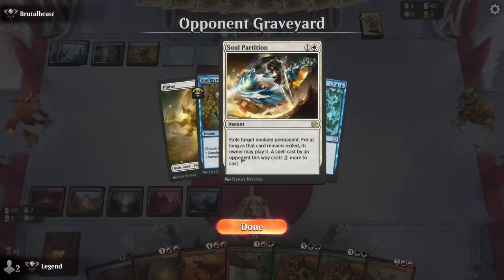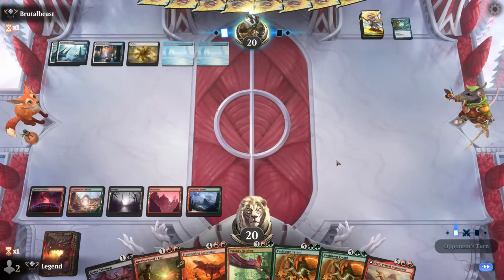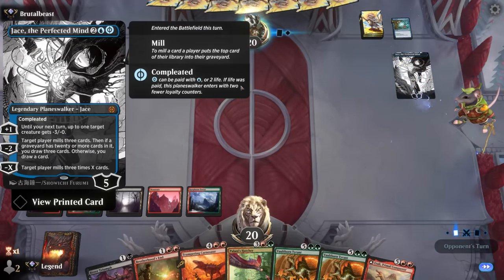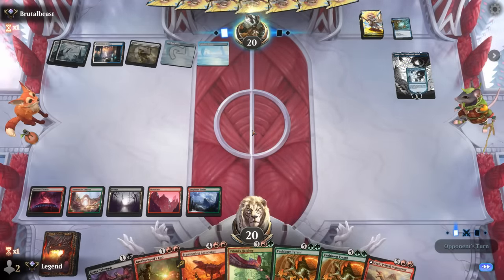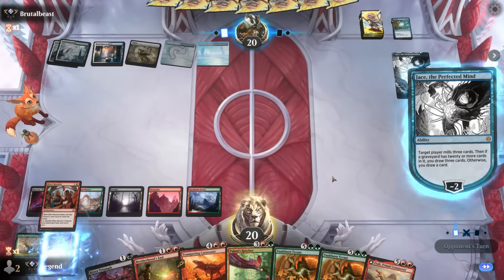If our opponent has to discard to hand size we're happy, as they'll eventually run out of answers. There's Jace — opponent still has two mana up for No More Lies. We can use Carnosaur to finish off Jace, and they're potentially milling a Galta for us.